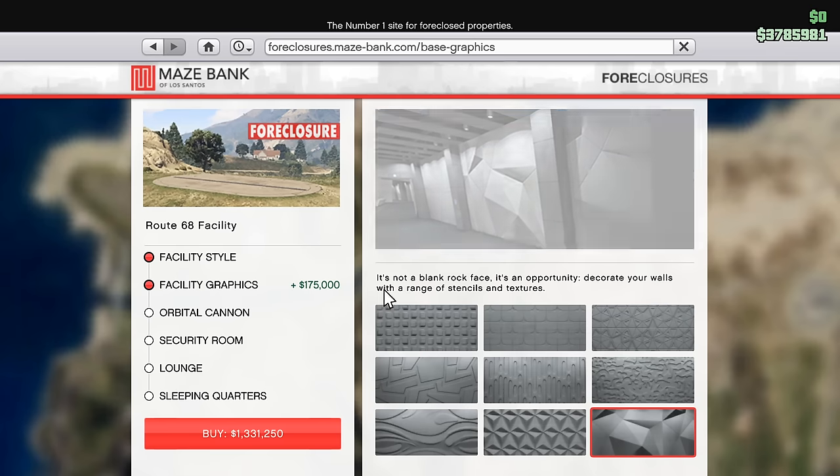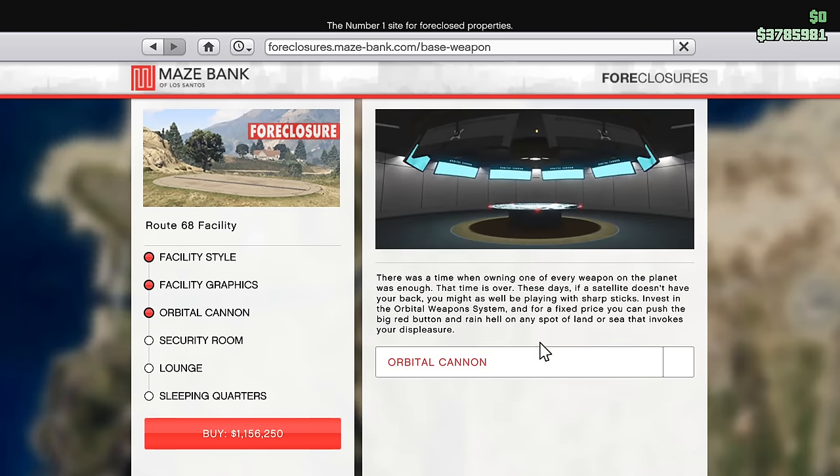The next upgrade is the Orbital Cannon, which I actually put in my top 10 most useless things to buy in the game. The Orbital Cannon allows you to fire a shot from a cannon in space, which pretty much guarantees a kill on another player in the lobby. The downside is it costs $900,000 just to install, and on top of that it costs up to $750,000 per shot. The concept is cool, but it is honestly just a really bad thing to buy.